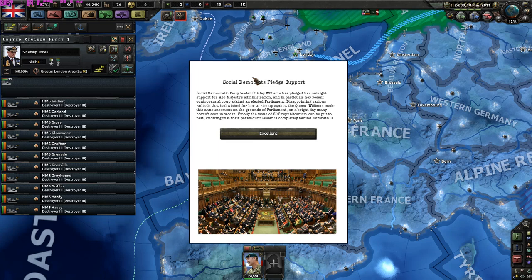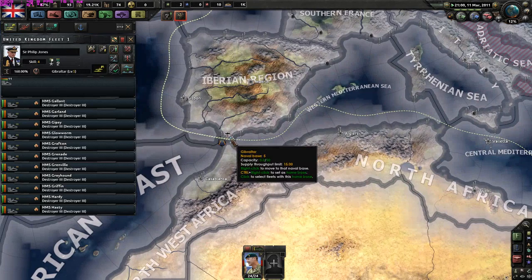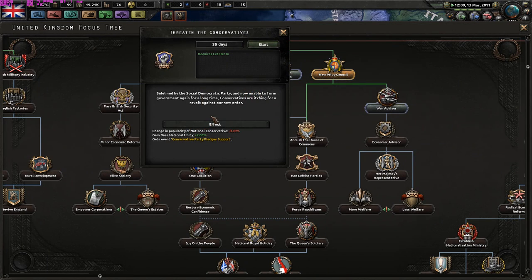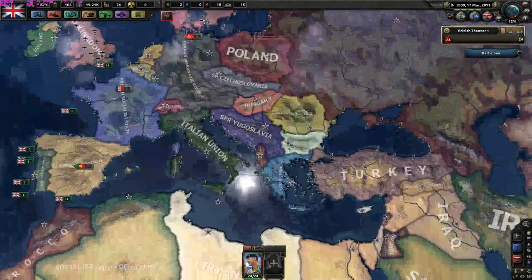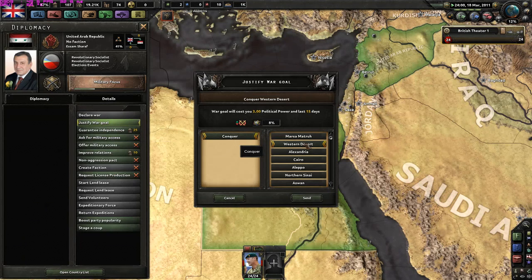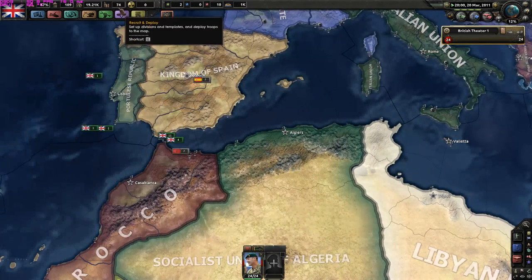Finally the issue of republicanism can be put to rest, knowing the paramount leader is completely behind Elizabeth II. Let's threaten the conservatives. Sidelined by the Social Democratic Party and unable to form government again, conservatives are itching for revolt against our new order - this is unacceptable. We will hinder that, that's for sure. Now we have 74 factories, greatly and fastly expanding our industrial sector.